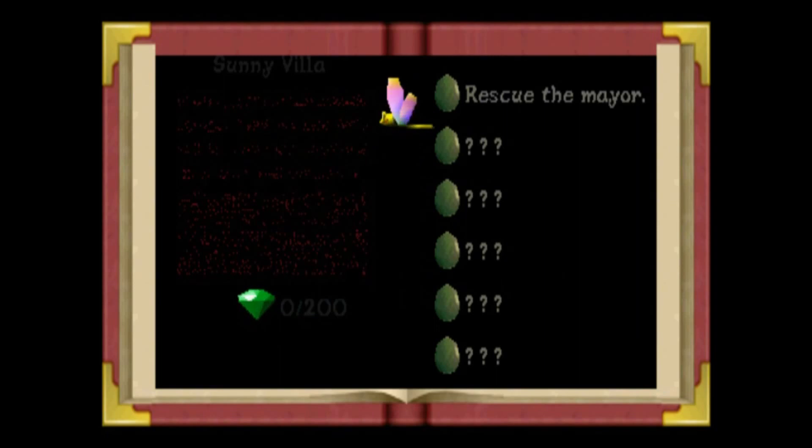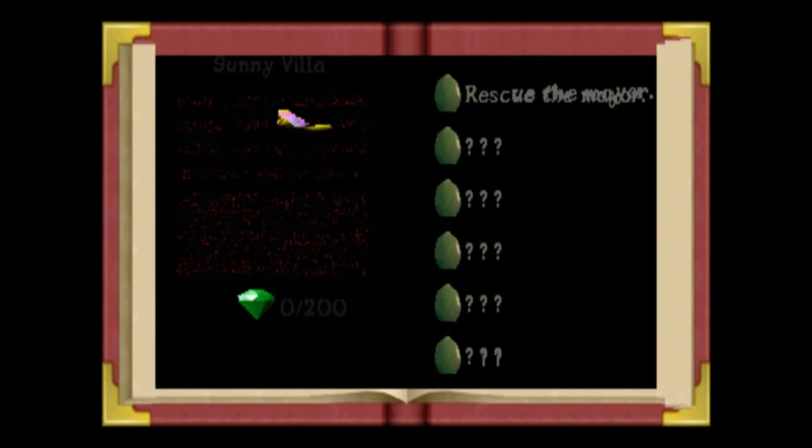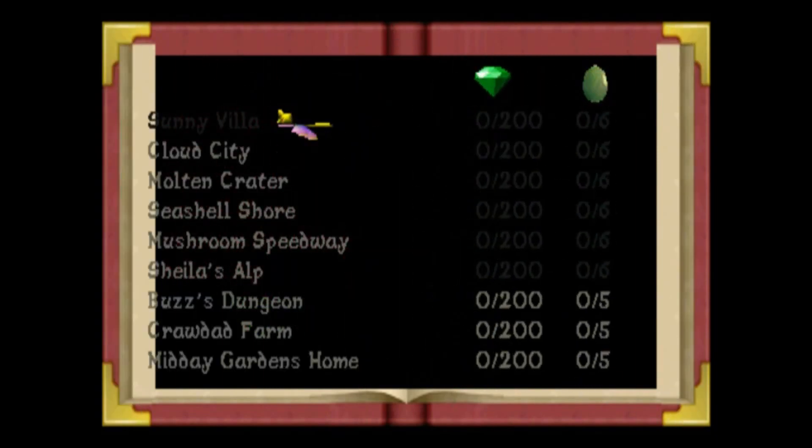Except for the eggs, of course, which don't have that texture in the final game. If we go back — oh, there's a glitch there as well. Sunrise Spring, Sunny Villa — if I go back I get Sunny Villa again, so there's a weird glitch. Now in this menu, I can only accidentally hover over the first few. Midday Gardens home is included, and I don't know why that is. Also 'Cloud City' — that's not the name we got in the final game, we got 'Cloud Spires', and I've mentioned before that they changed the level names.